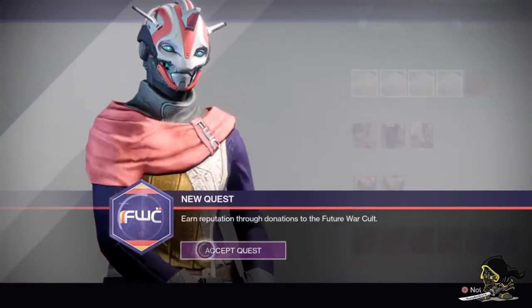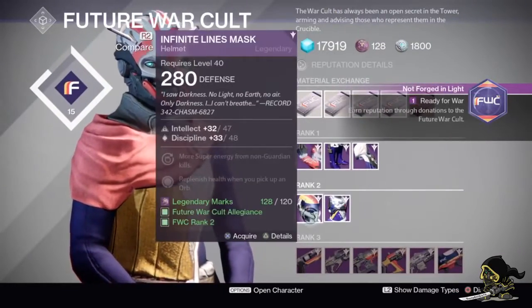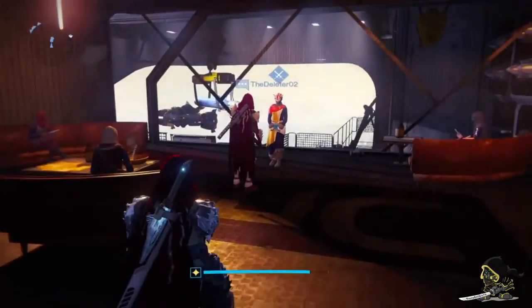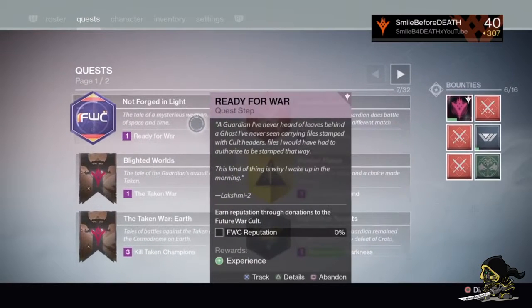Hey guys, this is Smile Before Death and welcome back to another daily Destiny video. I'll give you a step-by-step tutorial on how to get the No Time to Explain exotic weapon, which is a new weapon. You have to complete a load of missions to get it, but I've got your back guys, so fear not.